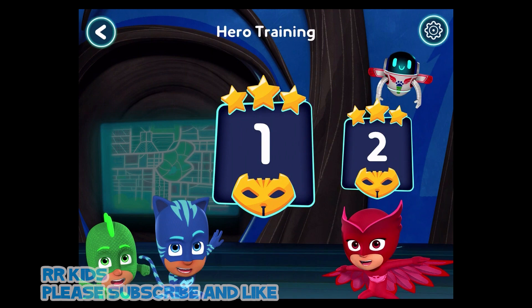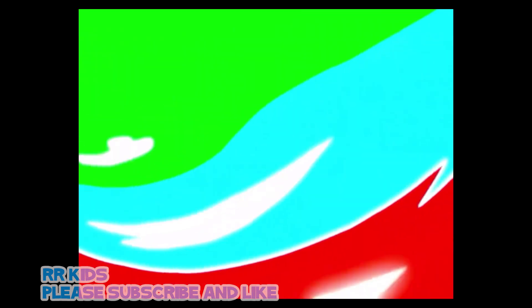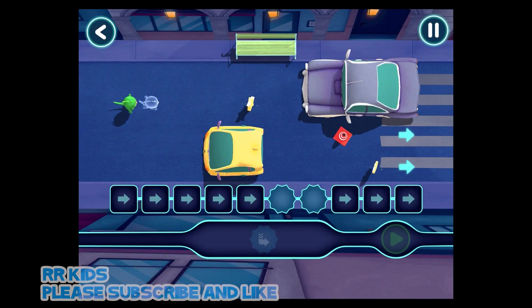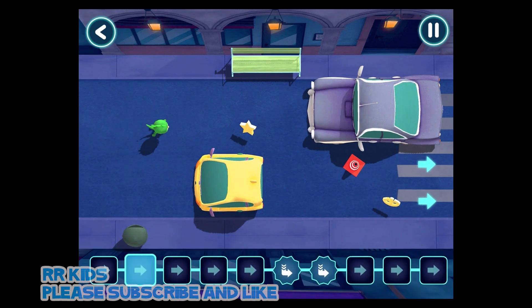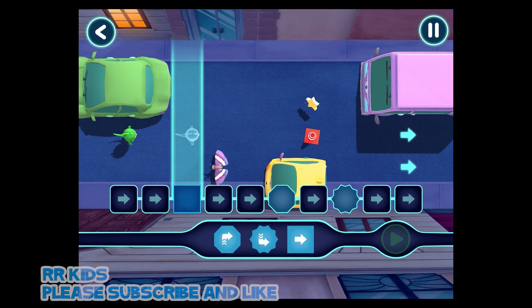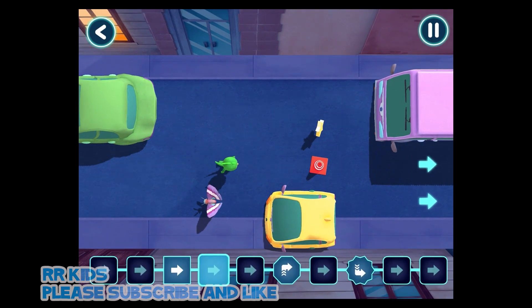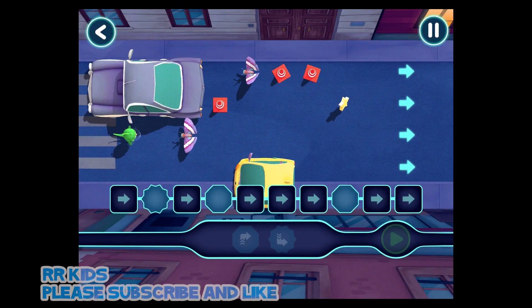Tap here to try the next level. Which mission shall we go on? You've unlocked a new level. Let's pick a level to play. Great work! It's time to be a hero. Yes! Now, let's see what happens when I tap the play button. You did it! PJ Masks, we're on our way. Let's try again. That's great! Tap this button when you want the hero to start moving. You did it! Go!